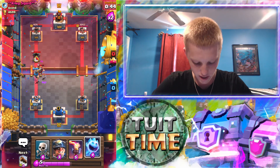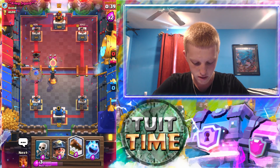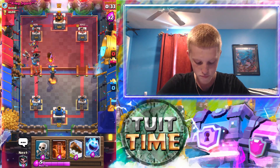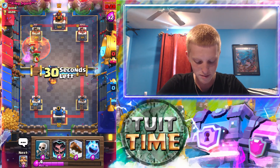I didn't think that was gonna die, so we're gonna have to drop our inferno again. We need to miner this now just so we don't take that much damage, because he probably doesn't have a rocket with his deck. Now we're actually just gonna drop our miner, poison — we're gonna drop our poison.